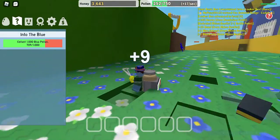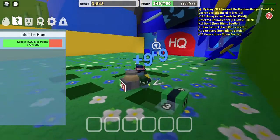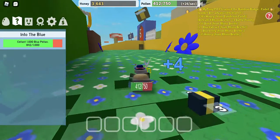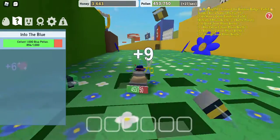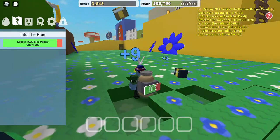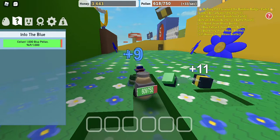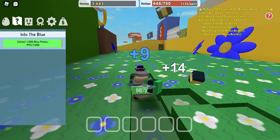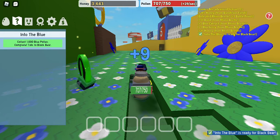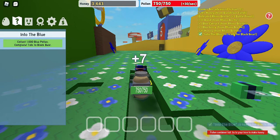We just keep collecting pollen from the flowers, and then we will have another pollen. Make sure we're getting more blue flowers than white flowers, because this is a blue flower field but there are still white flowers. Gotta make sure we get as many blue flowers as possible, because our goal is to get 500 blue flowers. We've finished our goal! So let's go — now it's full.